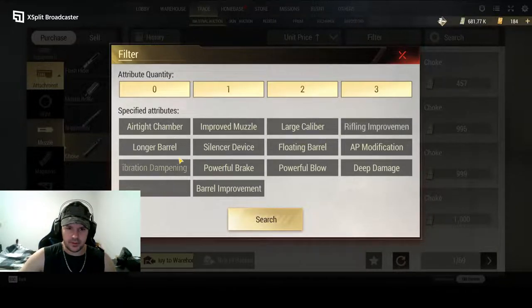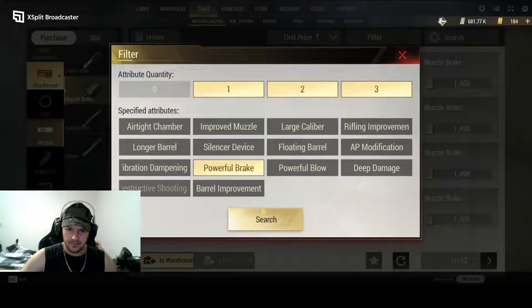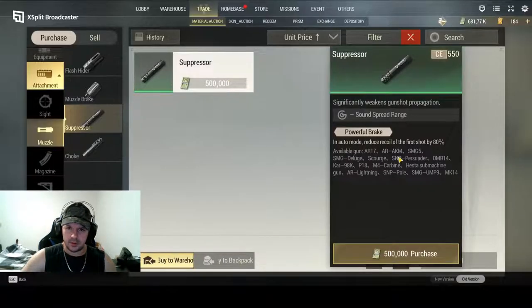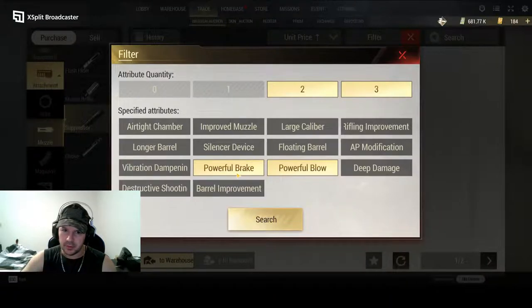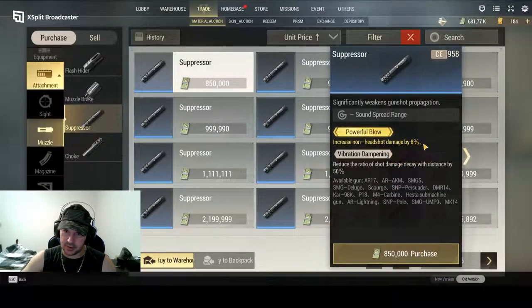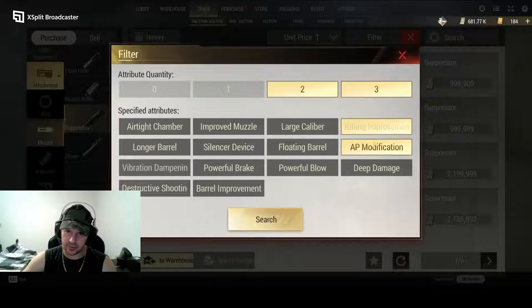These two mods for muzzle attachments are no longer dropping in the game, so if you search for them they're going to be super expensive. One of them, in full auto mode, reduces the recoil of your first shot by 80 percent — it's not in the game anymore, that's why it's so expensive. People still have them from before it stopped dropping. Then there's Powerful Blow, which does 8% damage to non-headshot damage, but it's way overpriced for what it does.